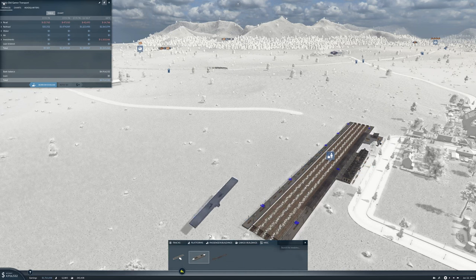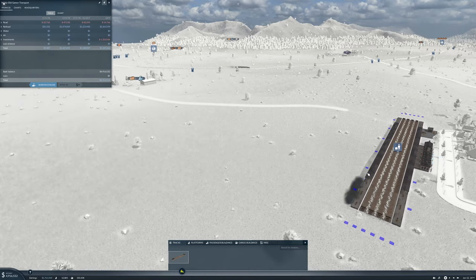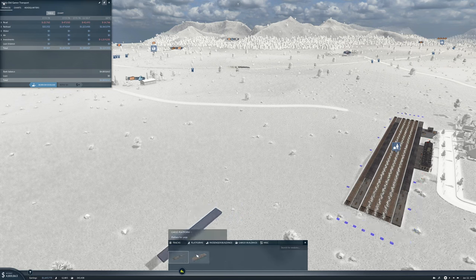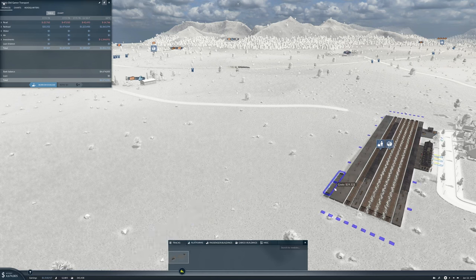Let's put that there, and I think we'll give it a roof to match the other side as well. Then more tracks, and a cargo platform, and more tracks. I think that's going to be it.